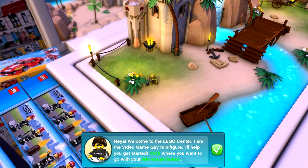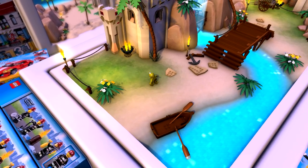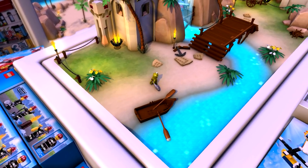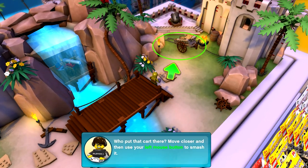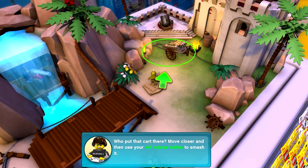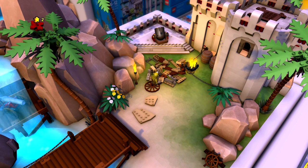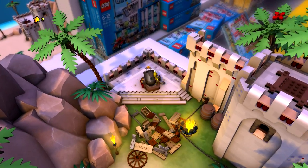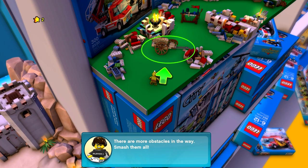Here we are in the game. 'Hey, welcome to LEGO Center. I'm the video game guy minifigure, I'll help you get started. Click where you want to go with the left mouse button.' So I can click but I also can use WASD — pretty simple. This does look sort of just like the LEGO games, this is really cool. 'Move closer then use your left mouse button to smash it.' Cool — stars! Wonder what stars are for. I can go into a cannon — launch up here, there are more obstacles in the way, smash them all.